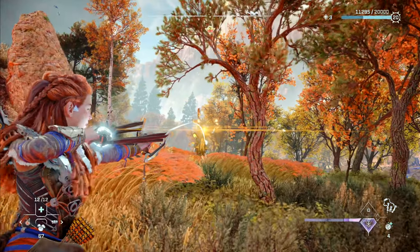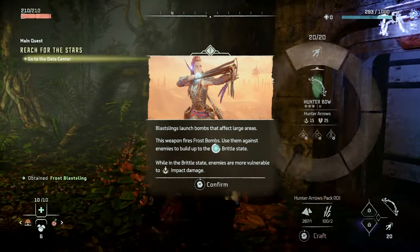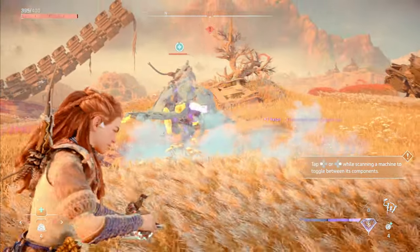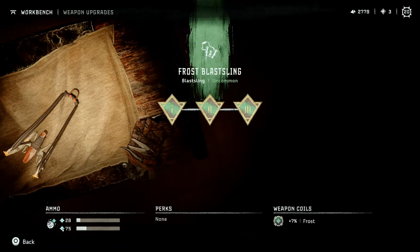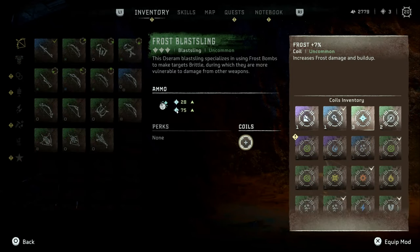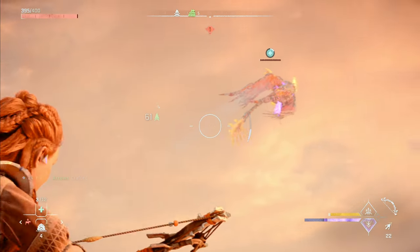Moving on with our loadout, we're definitely going to want a weapon that can deal frost damage. Fortunately, the game gives us a Frost Blast Sling during the tutorial, and this will serve you well for quite a while. My only recommendation here is to hang onto it and upgrade it to its max level as soon as you can to maximize the frost damage effect. You should also be putting your best frost boost weapon coil on it until we transition to a different frost weapon in the future.